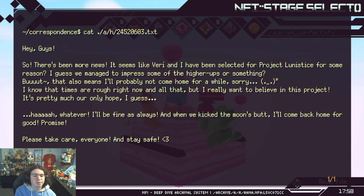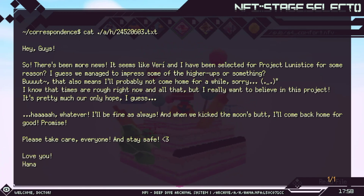Correspondent — 'Hey guys, so there's been more news. It seems like Vary and I have been selected for Project Lunistice for some reason. I guess we managed to impress some of the higher-ups or something. That also means I'll probably not come home for a while. I know times are rough right now and all, but I really want to believe in this project — it's pretty much our only hope. I'll be fine as always. And when we kick the moon's butt, I'll come back home for good. Promise. Please take care, everyone, and stay safe. Love you. Hana.' This is a message from the protagonist that we're playing as.